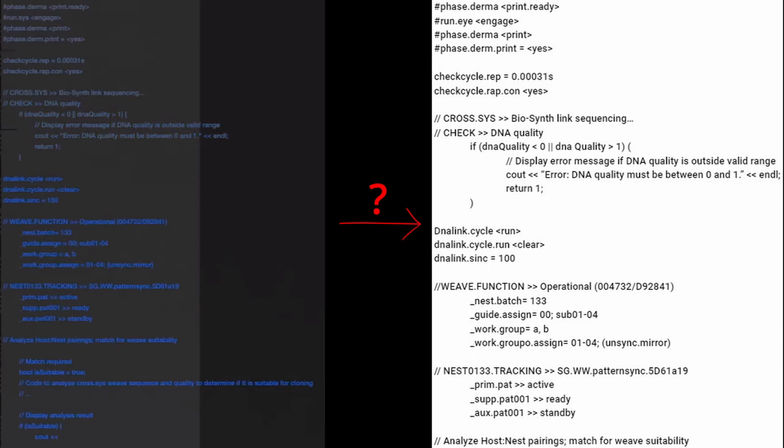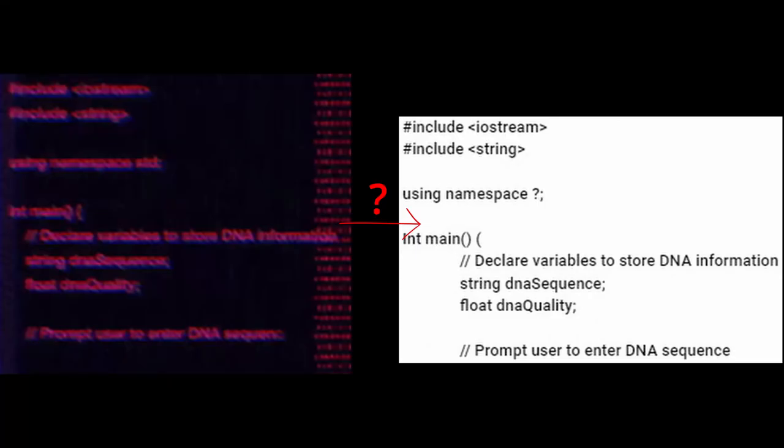These green graphics resemble the terminal screens from the classic games. Throughout the trailer, terminal text appears in various places. Most of them say the same thing, but there are two different screens.